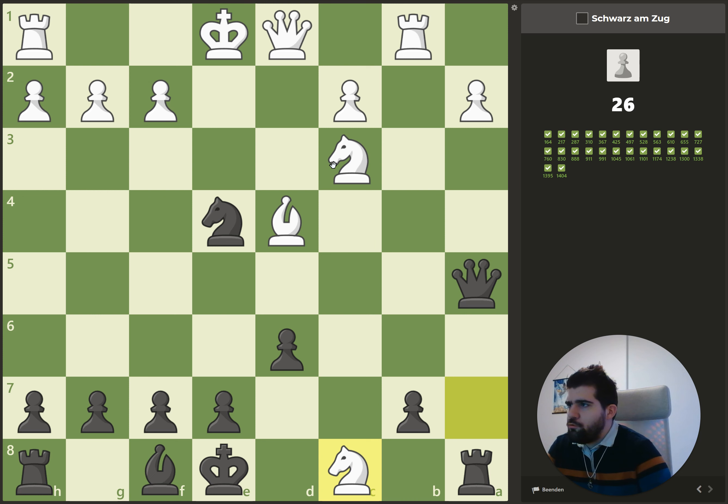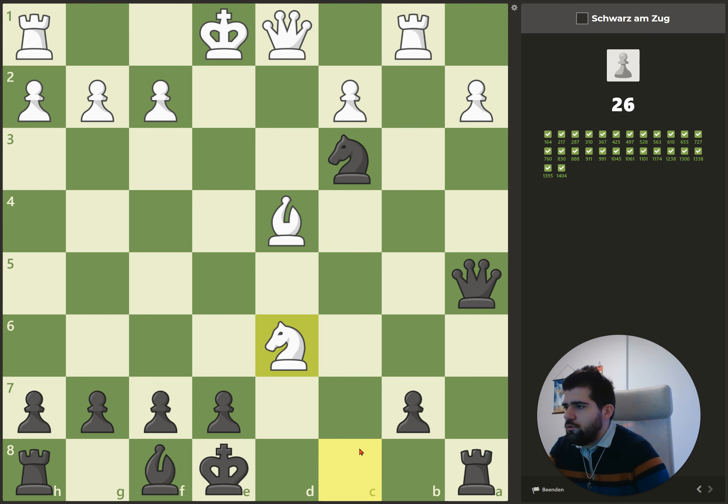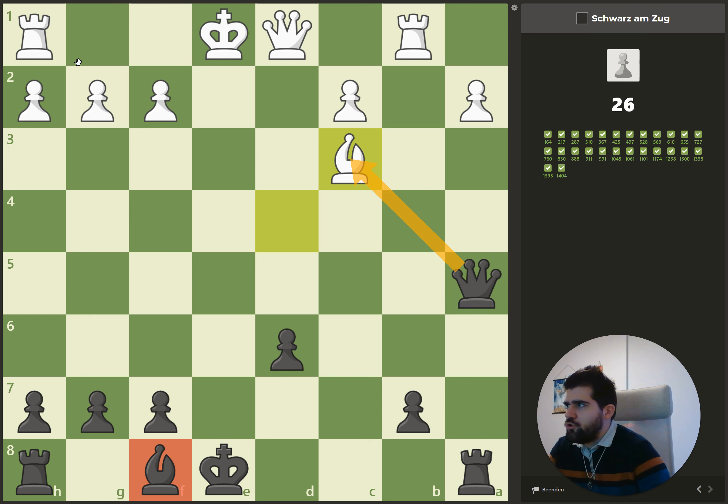Here we have two options: either capture here or capture here. In this situation it's stronger to capture here because we want to use the pin that we have — and at the same time we have a fork. We capture, capture, capture — it's a check — and we've won a piece. At the end we win another piece, winning two pieces. That's why we capture here, he sacrifices the knight with a check, recapture, and when we capture at the end we are a bishop up on the board.